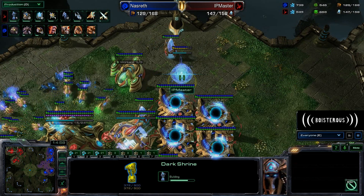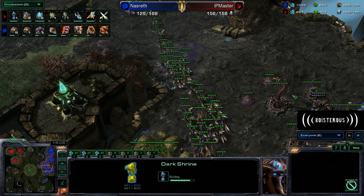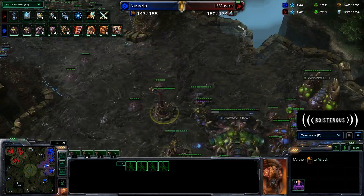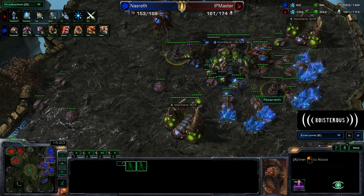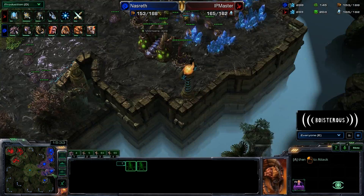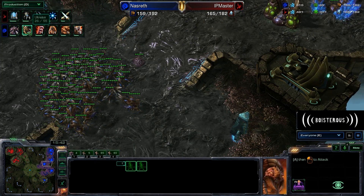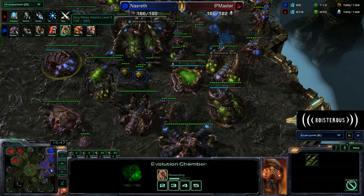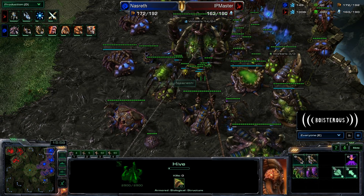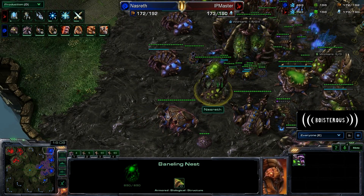It looks like we are going to have a Dark Shrine on the way for Ip Master, so he's definitely going to be playing an iffy style here. Dark Shrines late in the game are great for harassing and force your opponent to be in position all the time. However, when you go for something like an early Stargate, your opponent is going to have Sporecrawlers ready. Unless you send Dark Templar directly into the main base, there are going to be Spinecrawlers at most of these bases. It looks like we are going to have five Ultralisks on the way, along with Adrenal Glands, plus-3 plus-3, and Chitinous Plating. This push from Nazrith is going to be quite scary in about 30 seconds.